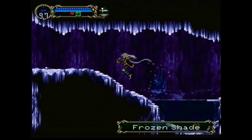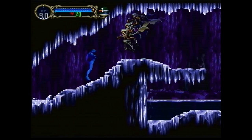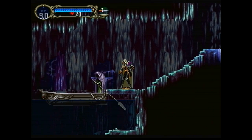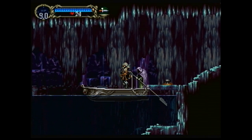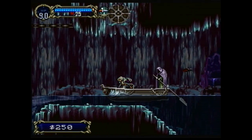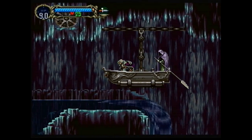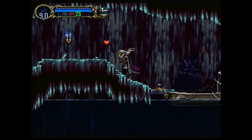We have some frozen shades here — you can see the cave has kind of iced over. These frozen shades are going to summon big icicles and shoot them at you, and that's bad. There's the boatman that we saw through the telescope earlier on. He says he'll take us to a place which might be interesting. So the boatman is here to get you across this vast body of water. If the bats hit you and you fall off the boat, you are in for a world of pain, so it's nice to just sit and chill. You can also see the transparency effect on the cloak in action again. Before we know it, we're at the other side.